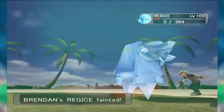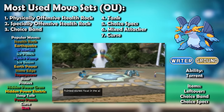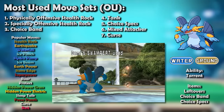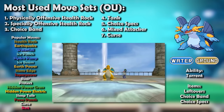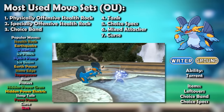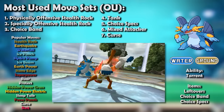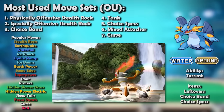Swampert brought its resist-laden typing to Generation 4 and achieved new levels of support by setting up Stealth Rock — the hazard that took the world by storm. Its incredible bulk meant it was one of the most consistent Pokémon in the game at getting rocks up reliably. It fit on all sorts of teams, from fast-paced offense to hard stall. Swampert was synonymous with the lead metagame for a long time, leveraging that superb bulk to get Stealth Rock up right from the beginning.